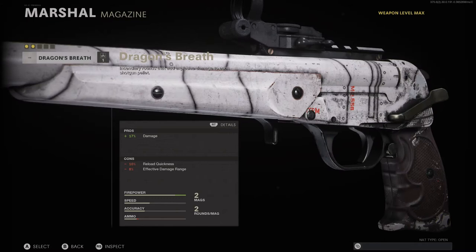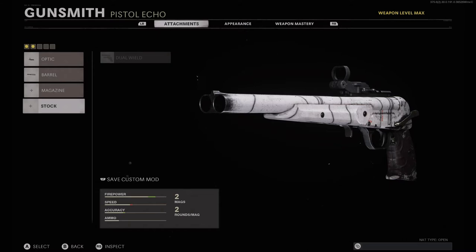The only magazine attachment is Dragon's Breath. I personally don't use this because it's ineffective against people with Flak Jacket on. So that 17% damage increase that you're going to get isn't really a damage increase, and it does cost you reload quickness as well as damage range.